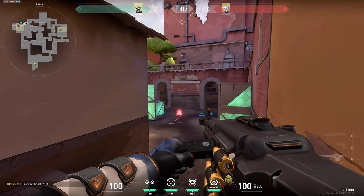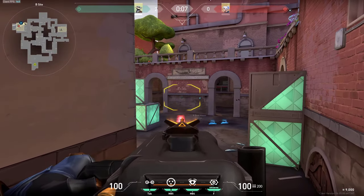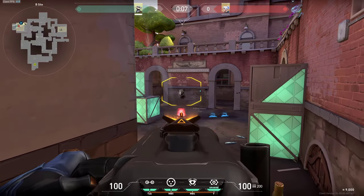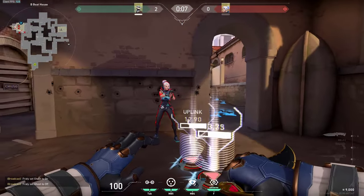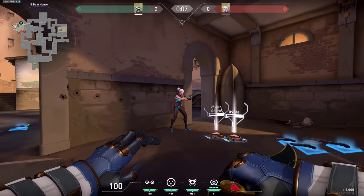You can also wallbang these boxes either from this side or from the other side, and once again you can get a kill. Lastly here on B, if you have Odin, you can also spam through these walls. Very simply — the walls are pretty much paper thin for the Odin. You can just very simply spam through and get a kill or at least some damage on the enemies, since it goes through immediately and they don't have much time to react.